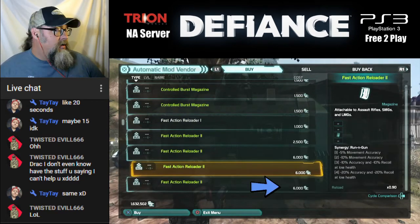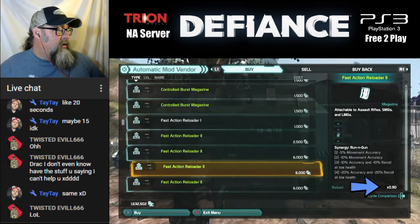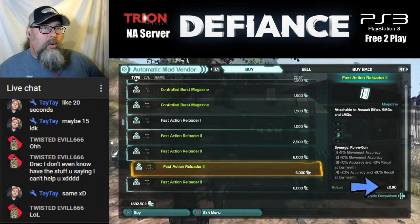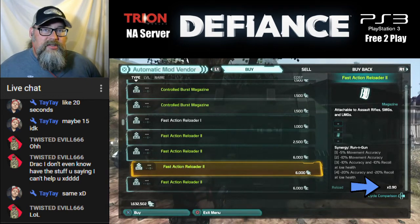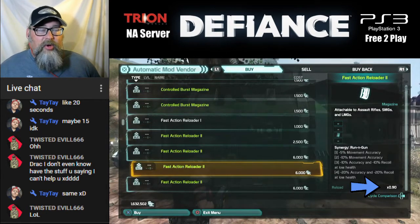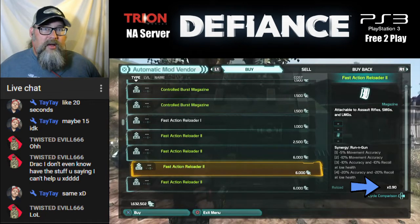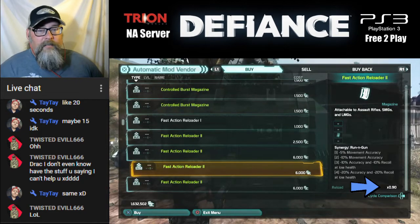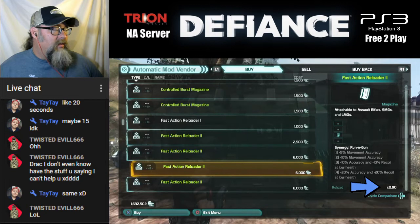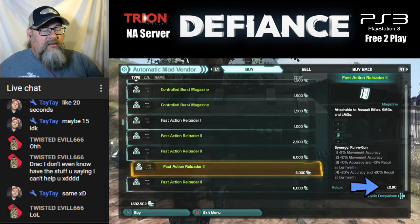Fast Action Reloader. It says Reload times 0.90. When you multiply by a number that's less than one, it reduces the result — so it's going to give you a 10% reduction in reload time, which means you're going to reload faster. The green ones give you 10%, and the purple and orange ones do better than that.